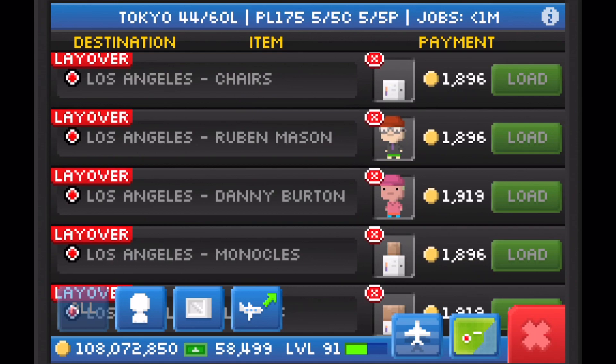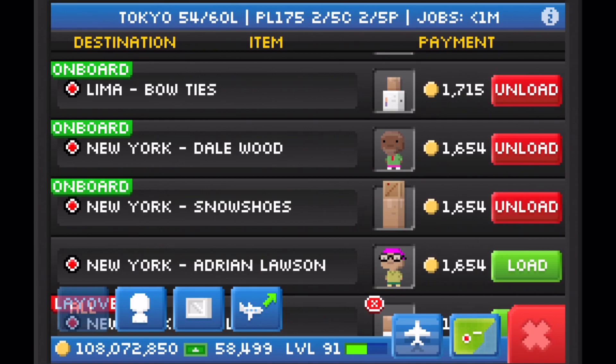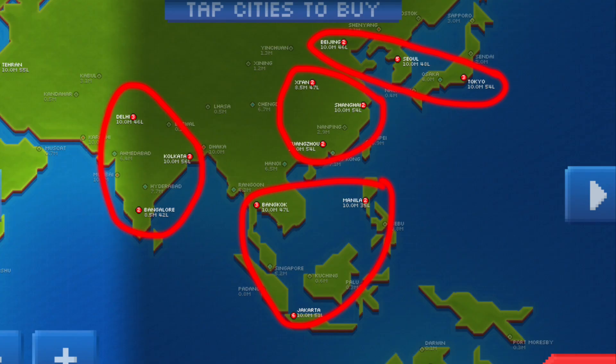My support Sequoia for Tokyo has just landed with 10 more layover jobs to drop off. I'll quickly unload those jobs and you'll see the layover numbers jump up from 44 to 54. Now I'll load the jobs back up and send it back to Seoul to drop off 10 more layover jobs there. This particular support plane services Beijing, Seoul, and Tokyo.